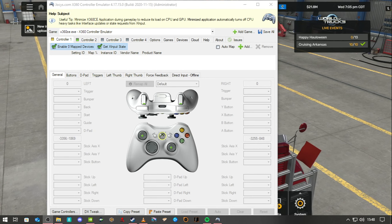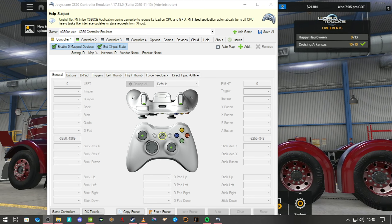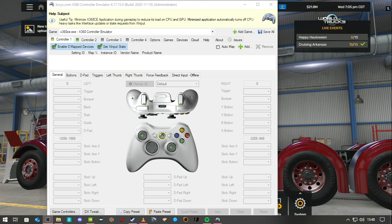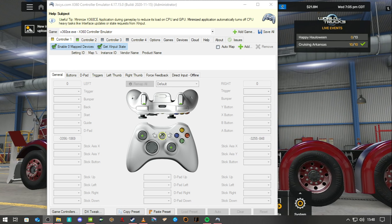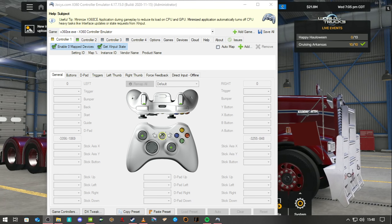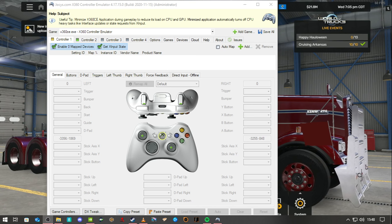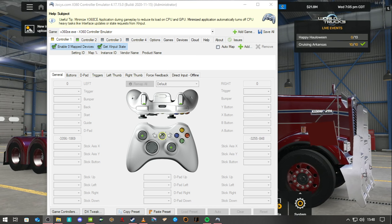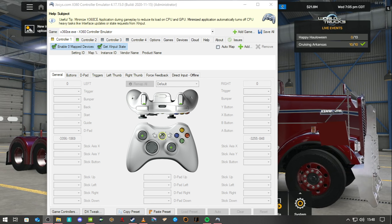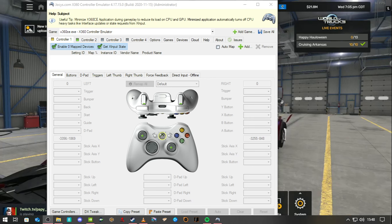Hi folks, welcome to a tutorial video. Quite a lot of people — this is mostly targeted at the folks over at CGD's channel who does a lot of console gaming and stuff, so they don't really have proper setups for wheels. This is mostly for people who use cloud gaming and want to use a steering wheel but don't have the setup for it.